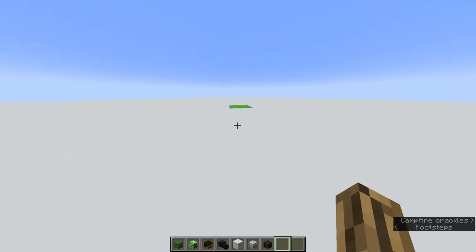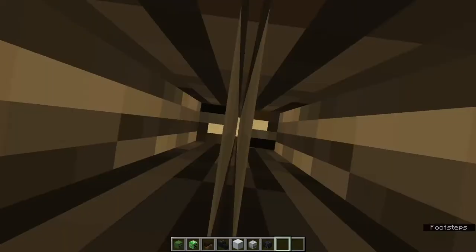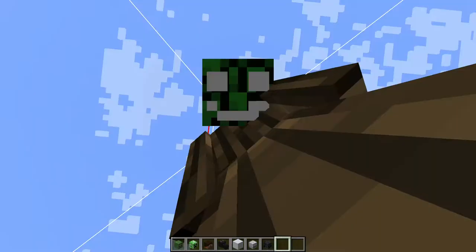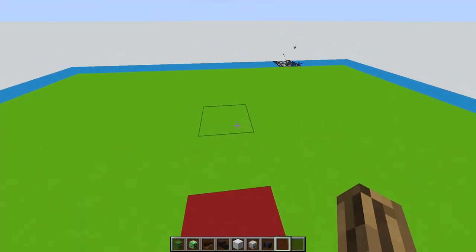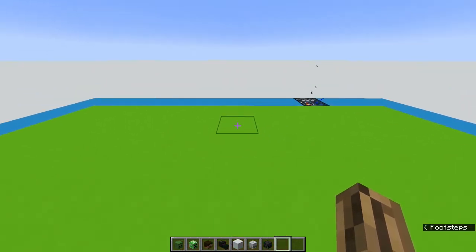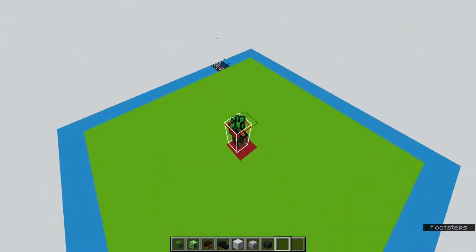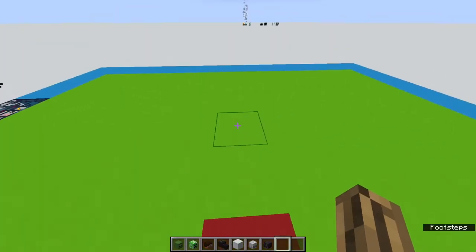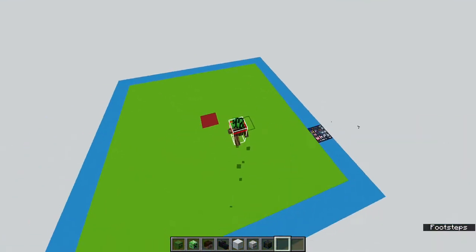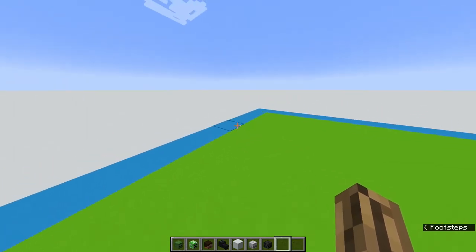Each of these blocks represent chunks, and I'm standing on this red block. If I increase my render distance to, say, 6, and I see a spawner pop up, then I decrease it to 5 and no longer see the spawner — the green is render distance 5, the blue is render distance 6 — that means the spawner is in one of the blue chunks around the edge of my render distance.